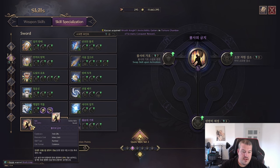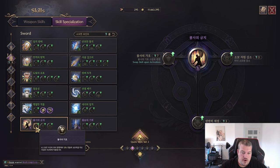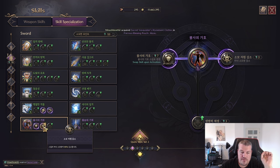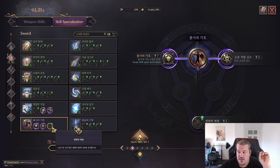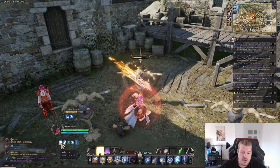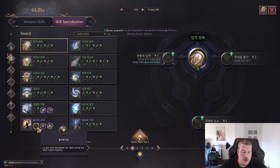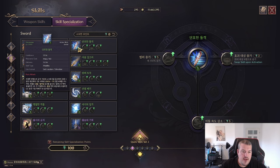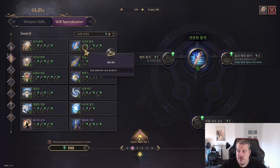Next up is Immortal Pride. The first option changes it to give a shield equal to 12 percent of maximum health. The second one means the next skill you use will only cost 20 percent of its original mana. The third one increases health regen by 200 during the duration. Let me show you this version first — you can see the buff being applied — and now the clean version.